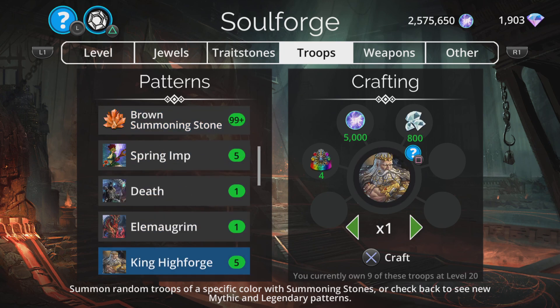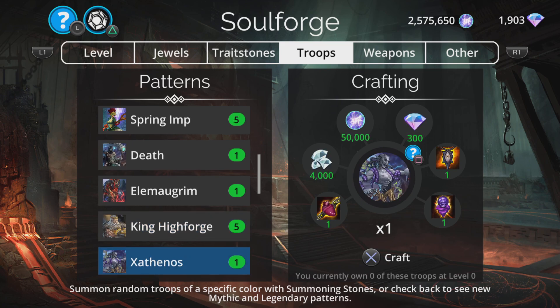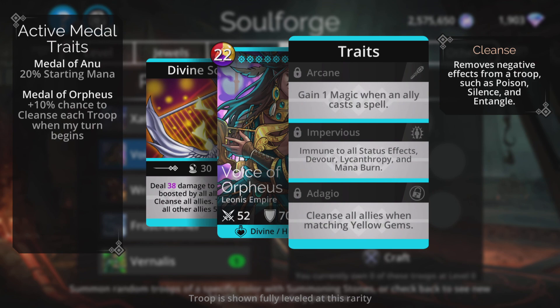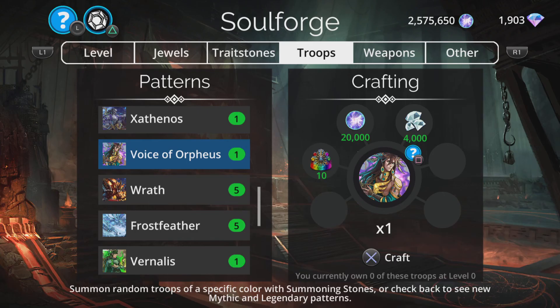So the new mythics here today are Death, Elemogrim, Voice of Orpheus, and Vanalis. A bunch of weak mythics for me today, but in a surprise announcement, I bet Voice of Orpheus never expected to get the pick of the week — but he does for me this week. Simply because that third trait combined with the second trait is just a fantastic defense to the now really annoying Elementalist class, that burns, entangles, freezes and stuns everyone.